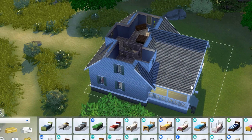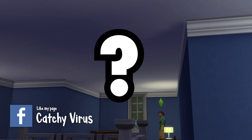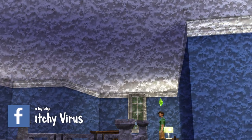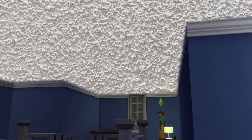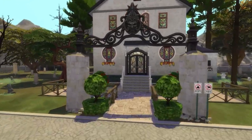Since we're talking about build mode issues, can we take a second to complain about this flat white boring ceiling? I am so sick of seeing it. I didn't know it was possible to hate a ceiling as much as I do, but here we are hating on this ceiling for eight years. Why couldn't we at least have a choice of texture — popcorn ceilings, beams, textures, colors — anything would help this boring old ceiling from being distracting when you're trying to show off a brilliant build.